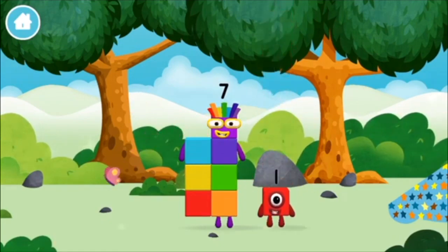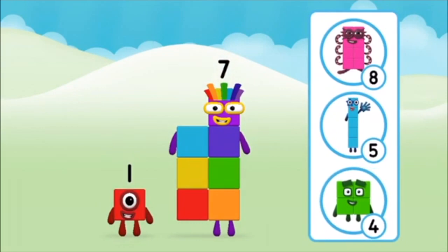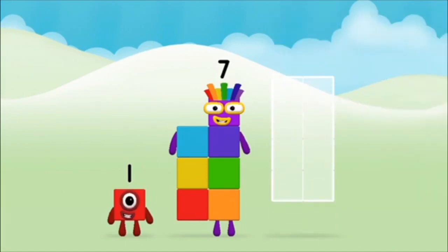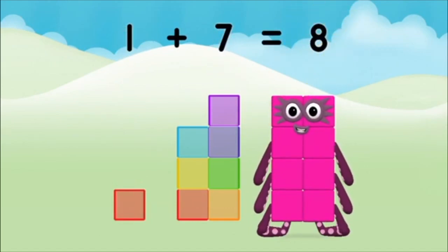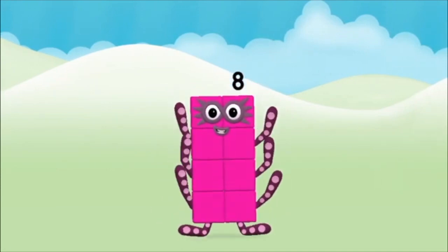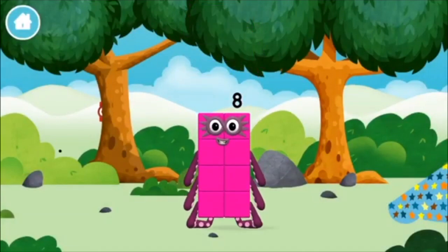You found another one! What Number Block will you make when you add these two Number Blocks together? That's the correct answer! Now can you add the Number Blocks together? Seven plus one equals eight! Congratulations! You made Number Block eight! You made a new Number Block!